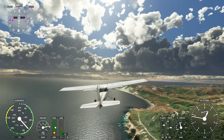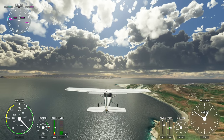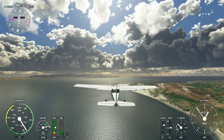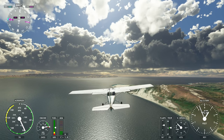You will find ranger stations and some abandoned old ranches on these islands. The Channel Islands National Marine Sanctuary encompasses the water six nautical miles around the actual national park itself — that would be the islands.